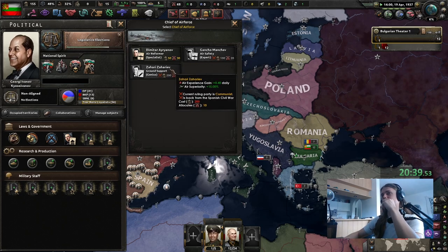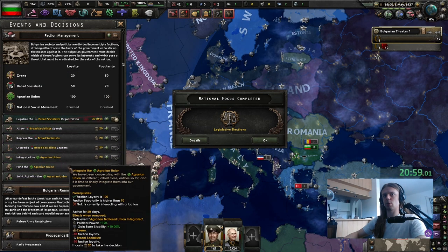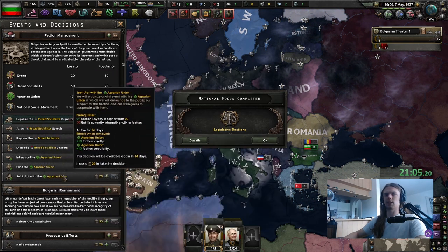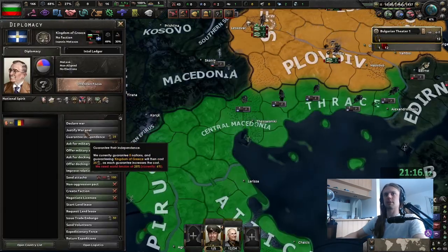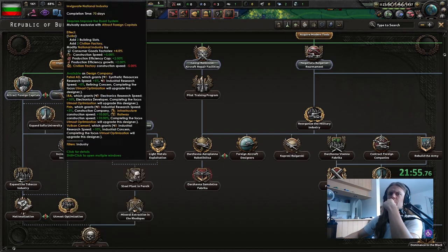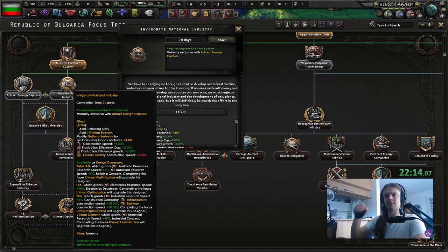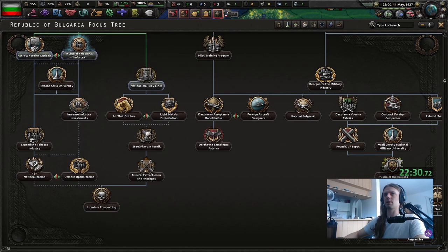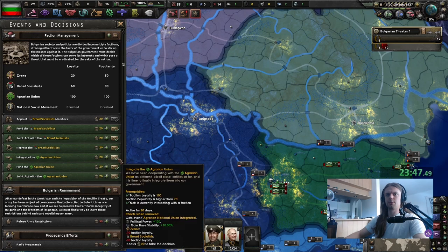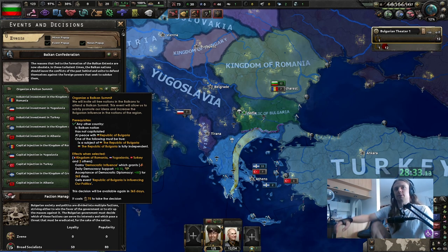15 air superiority and 0.4 air XP — we're not gonna take any dips here. We will do that and then integrate the Agrarian Union. This way we can get the joint act thing. Now we need to do a seller — no, no, no, agreement — which means improving relations. We're going to go for that. Four percent consumer goods — I'm gonna go for this, and if we rush down here we do lose 10 consumer goods, so that's pretty worth it. Now we can integrate this union.